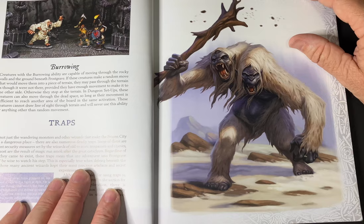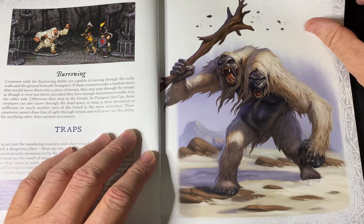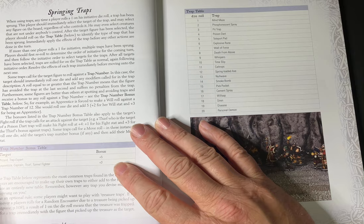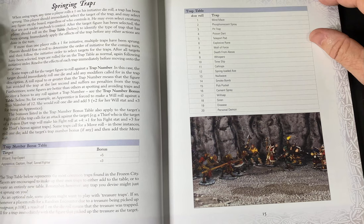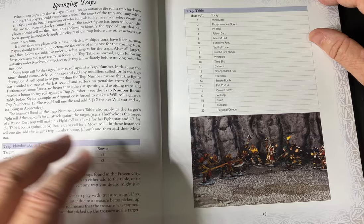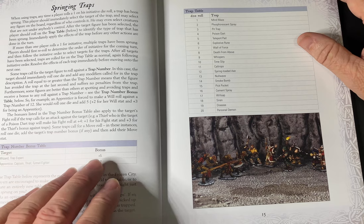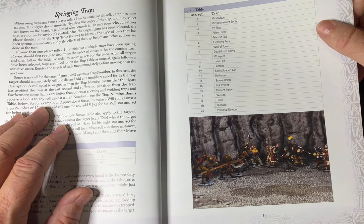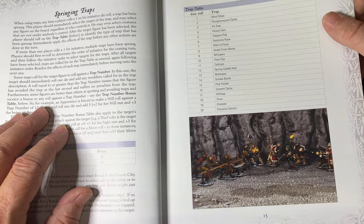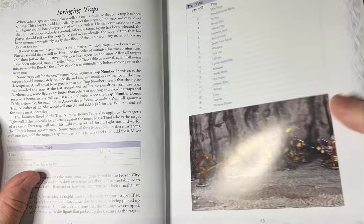The book introduces traps, and there are some pretty cool ones. When any player rolls low on initiative, a trap is sprung. The wizard, trap expert, apprentice, captain, thief, and tunnel fighter can all receive a bonus to avoid them, but you roll against the trap number. Traps include mine-mates, pit traps, walls of force, spring-loaded axes, a null wave, smoke bombs, disease, and a personal demon — just to name a few. They're all explained in the book.